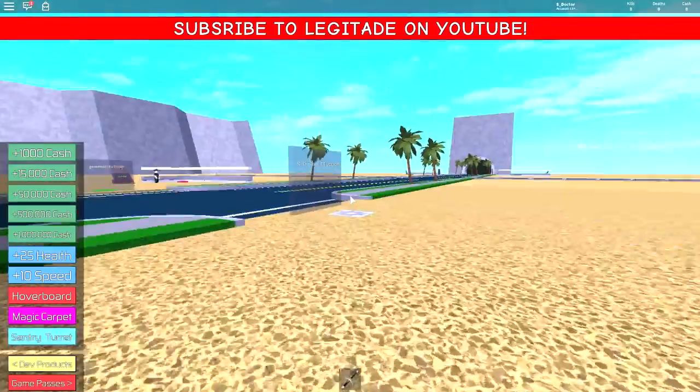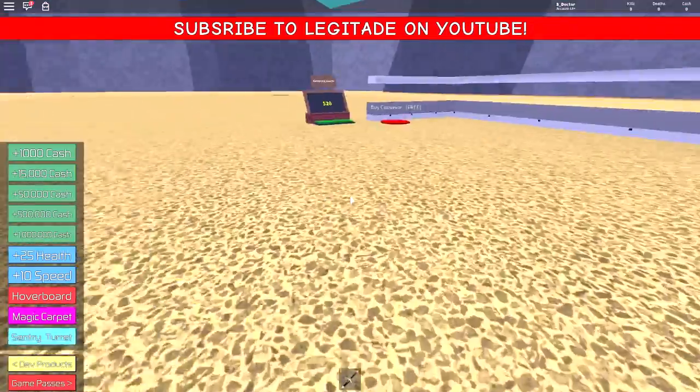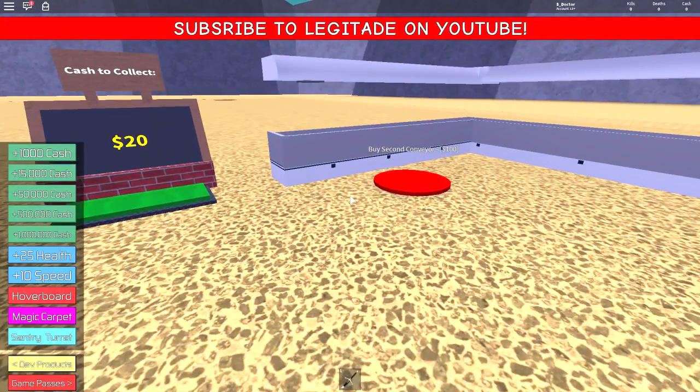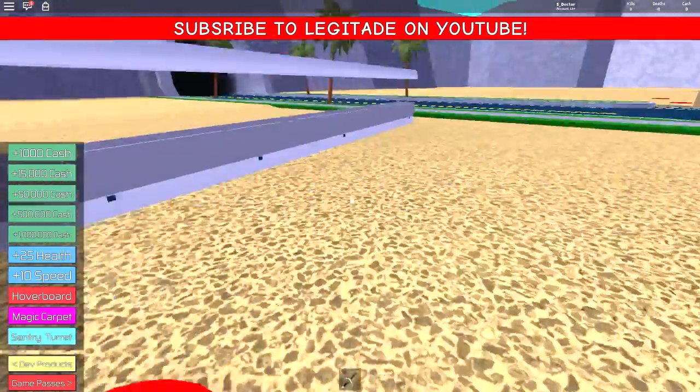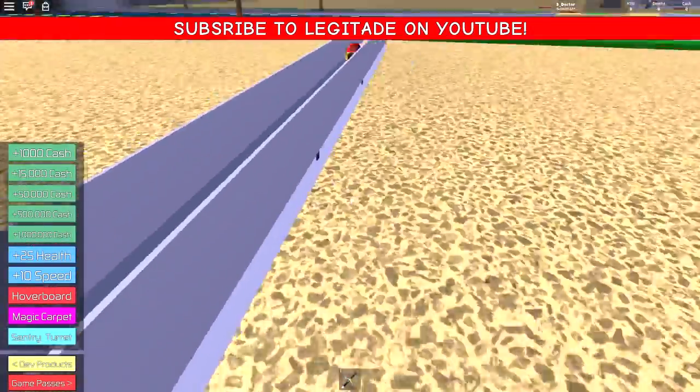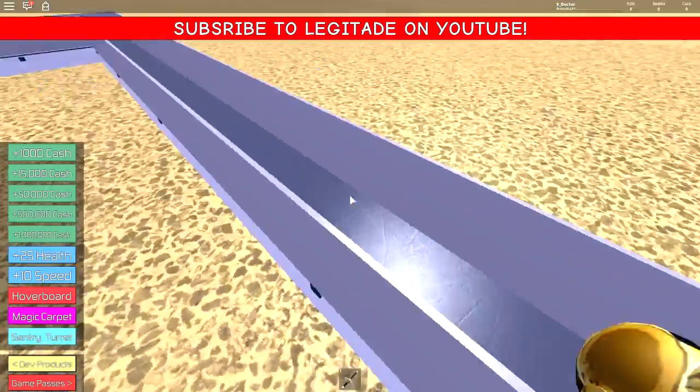I've just literally created my tycoon, I've literally claimed the place, I haven't started yet. I'm going to buy a conveyor, which is free. I've turned the sounds off in this game because there's just music playing, and there's no way of turning the music off in settings without getting rid of the sounds. So unfortunately, we're stuck with that.